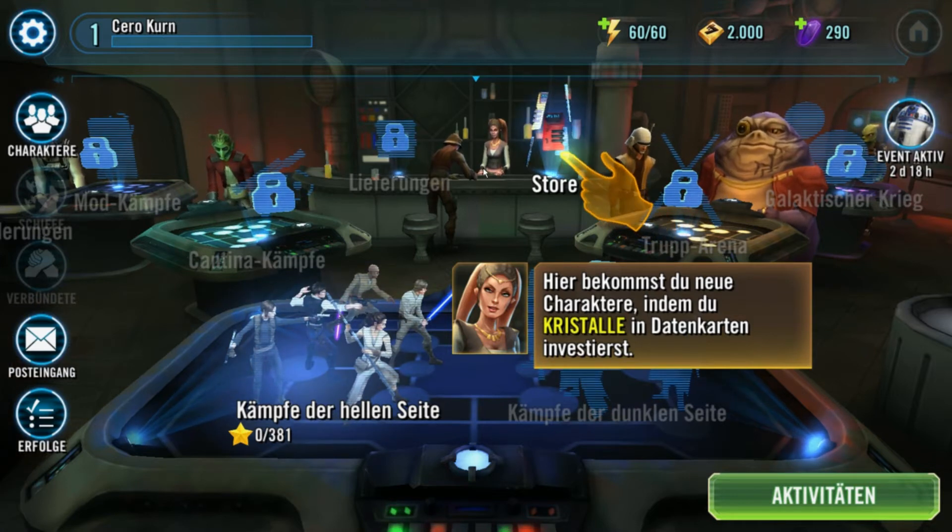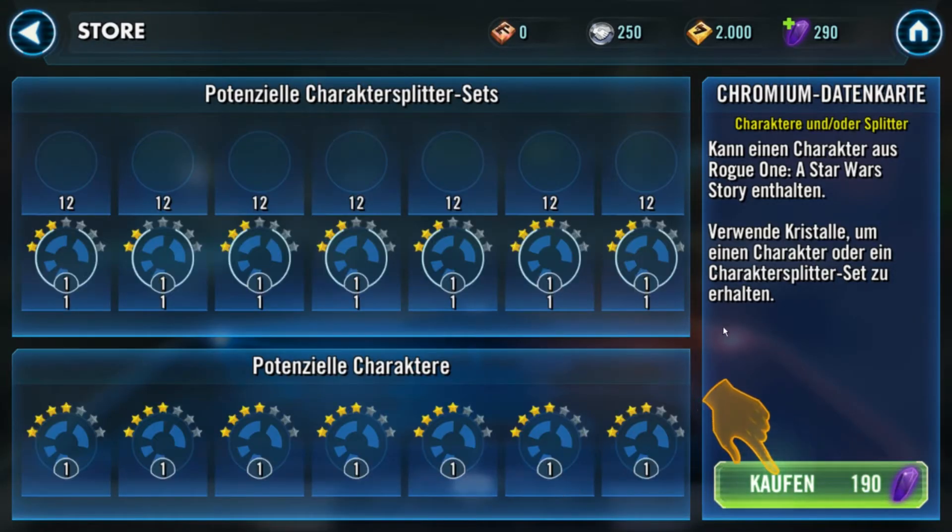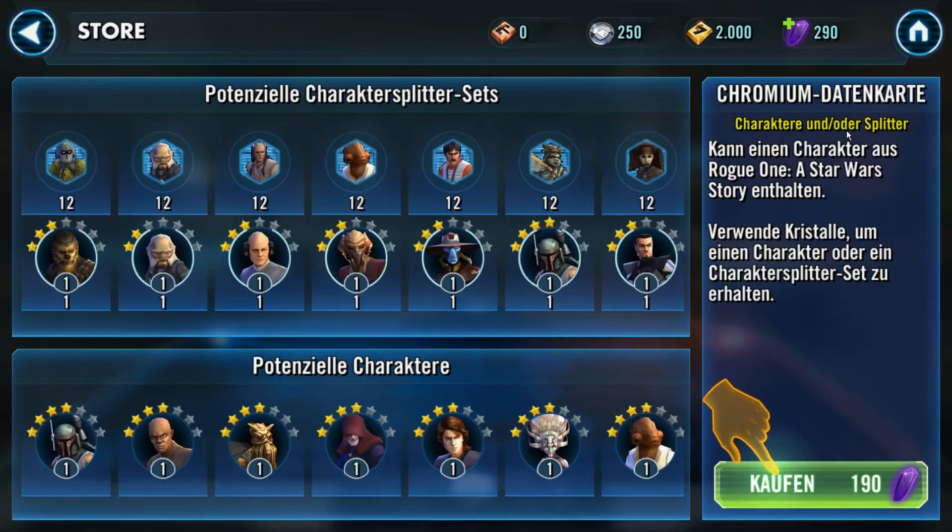Das ist noch ein Testname bzw. vorgegebener Name hier, das wird auch noch geändert. Wir gehen jetzt mal hier rein in den Store. Also macht euch keine Sorgen, wir lernen alles Stück für Stück kennen. Du hast genug, um eine Chromium-Datenkarte zu kaufen – tippe sie an, um dir die Details des Packs anzusehen. Chromium-Datenkarte: Charaktere und/oder Splitter. Kann einen Charakter aus Rogue One: A Star Wars Story enthalten. Verwende Kristalle, um einen Charakter oder ein Charaktersplitter-Set zu erhalten. Also wenn wir das jetzt kaufen für 190 Kristalle, kriegen wir irgendeinen dieser Charaktere, oder eben Splitter davon. Drücken wir mal drauf und schauen, was dabei rauskommt.